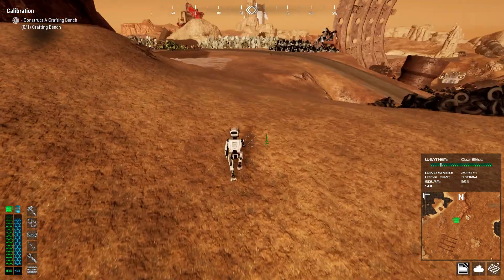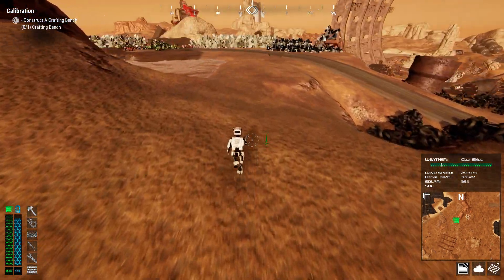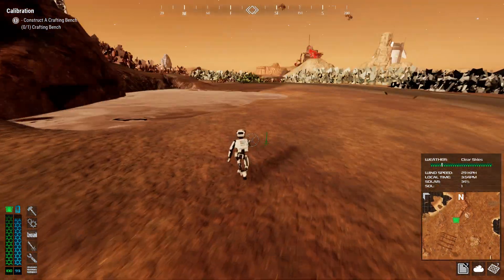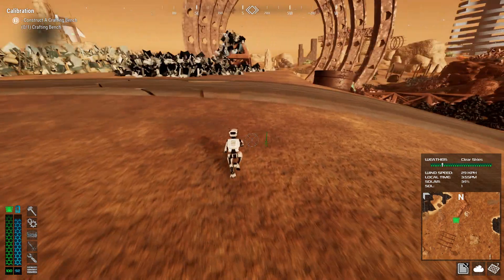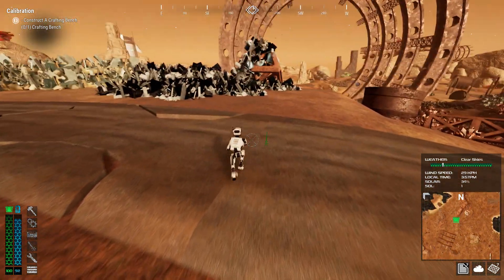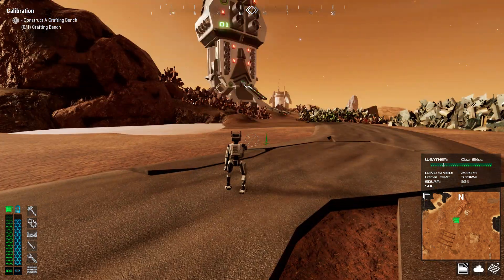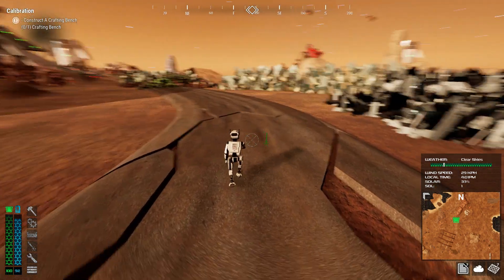This area isn't really flat here. Do not walk into the water — you will short-circuit yourself. But I think we're going to end up building a starter base somewhere in here, which will give us very close access to Monolith 1.